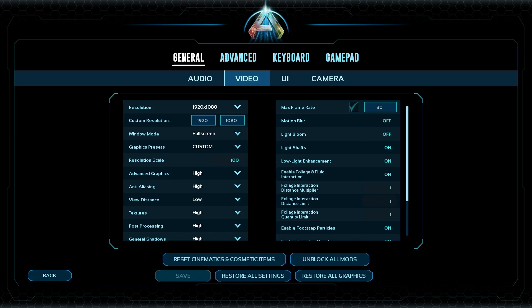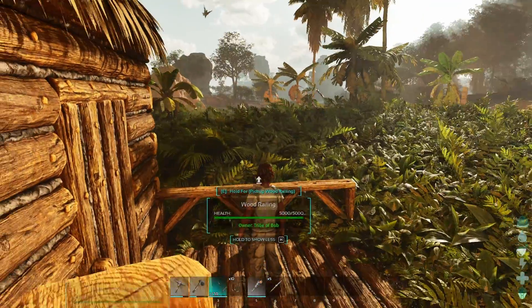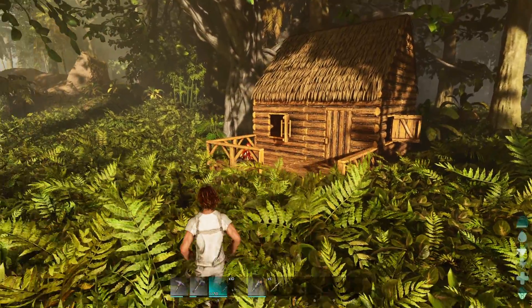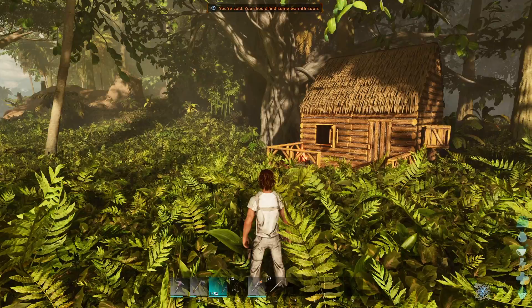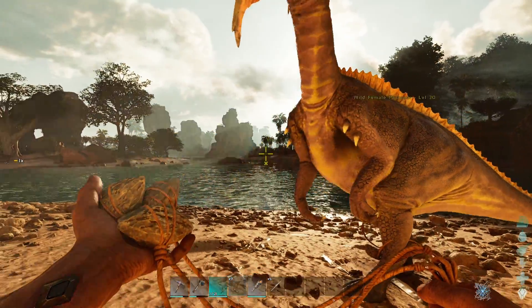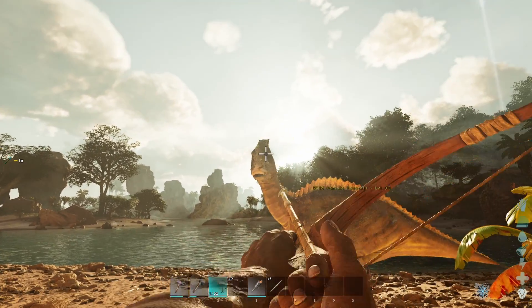Once I applied those graphics settings — which you can see on screen — I noticed my frames per second consistently stayed at 30. It dropped to around 27 a couple of times depending on the environment, and it goes above 30 every now and again, but it tends to be a stable 30, which is enough to actually play the game.